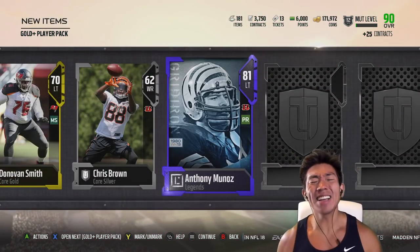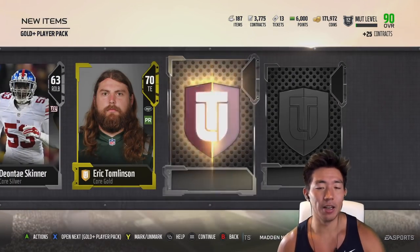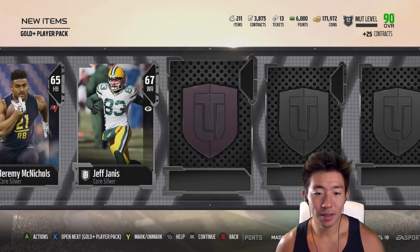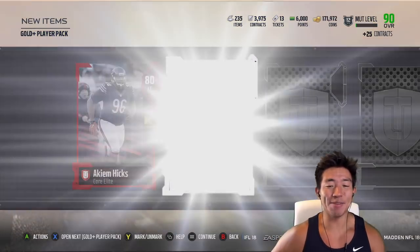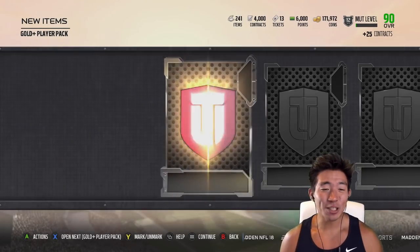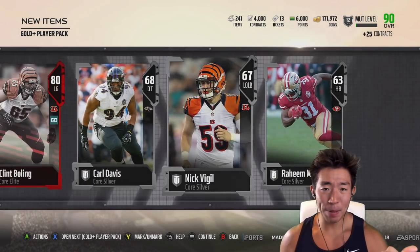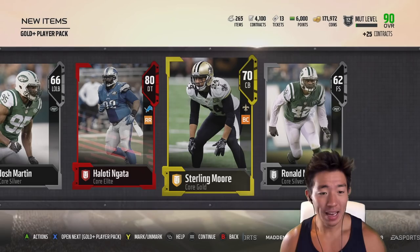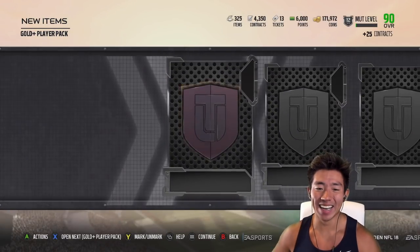We get an 81 Anthony Munoz legend pull, so he's obviously gonna be our left tackle. We get a wide receiver, a 77 right guard which ain't too bad, and an 80 Akiem Hicks that we can't use. While I was pulling an 80 left guard and clip bowling — that's a good pull — TD Barrett was next to me pulling offensive players too, but we couldn't use those either.